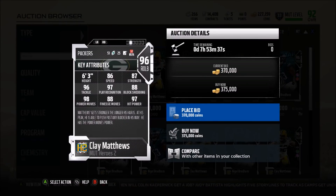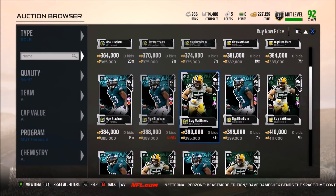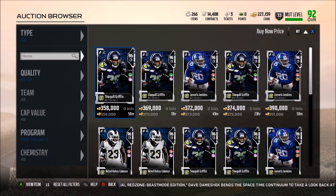Clay Matthews at outside linebacker has power move as his hero trait. 86 speed, 96 tackle — very good. 97 play rec — very good. 98 power move — so he's a little better as a pass rusher. But he kind of falls in the middle here: he's not super fast, he's not going to be a great zone coverage guy, he's got 98 power move but only 88 block shedding. There are way better pass rushers in the game. The play rec and hit power are great, but that's a pass — he doesn't do one thing well enough, because his block shedding is too low to use as a pass rusher and his zone is too low to use him in coverage.